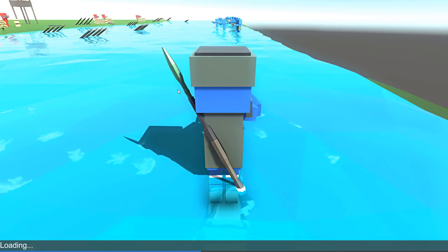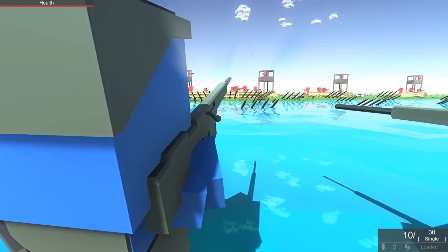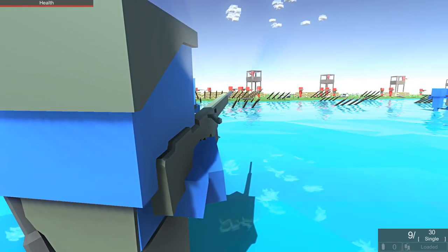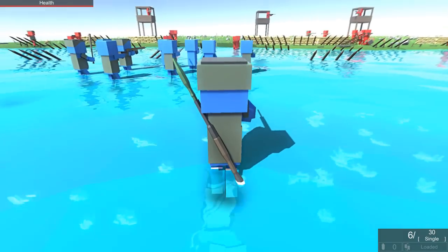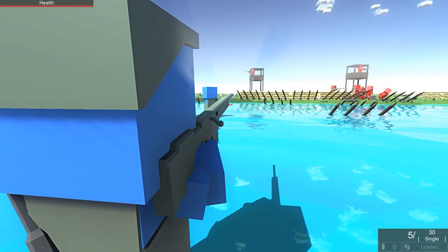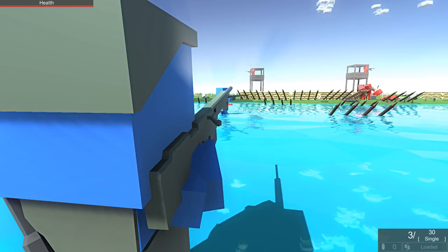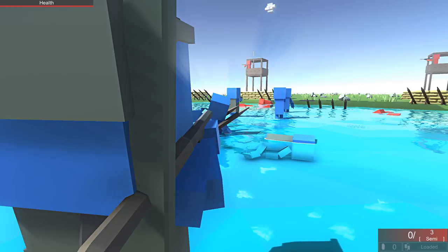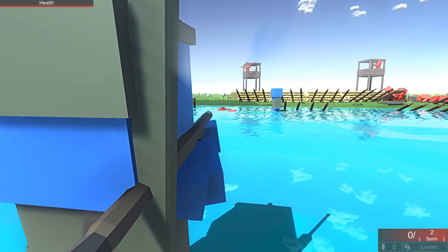All right, so everything's spawning in. You can see this looks like a pretty well-defended beach. We do have a sniper rifle. I do not like this gun. The red people are leaving their field. I wonder why I can't hit that guy. That seems weird. Well, if there's someone up in the tower, we've got an RPG! Oh my gosh, yes. So I definitely need to switch my weapons up.